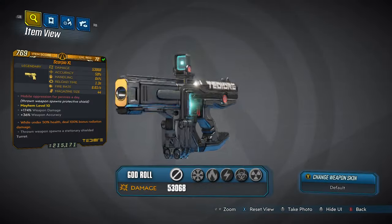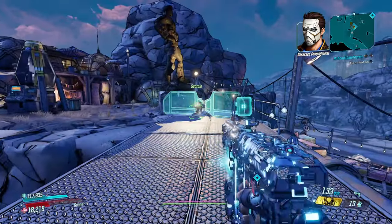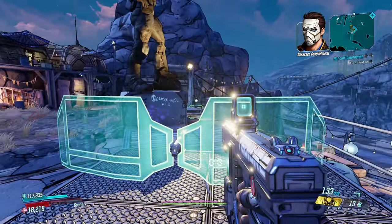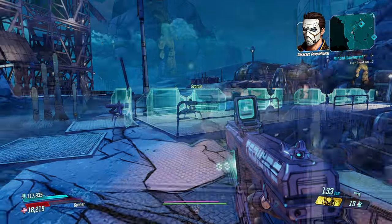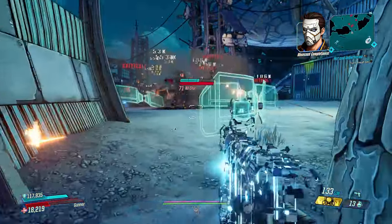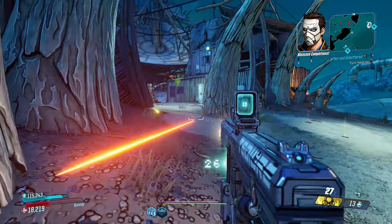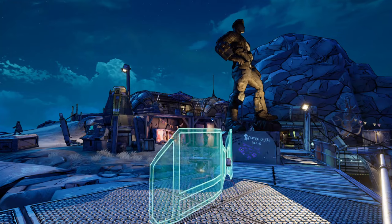Next up we have the Scorpio TDL pistol, which when thrown basically spawns a mini version of Roland's turret from the first game. You can have a maximum of six turrets active at one time, but unfortunately in later mayhem modes they seem to be about as strong as the vehicles. But at least it's another tribute to Roland.